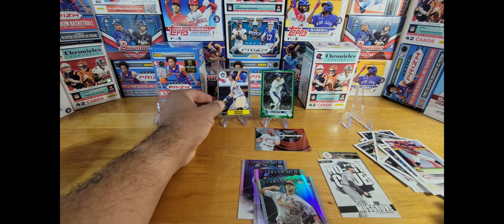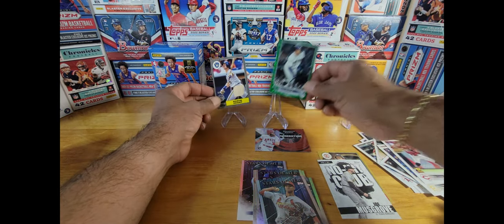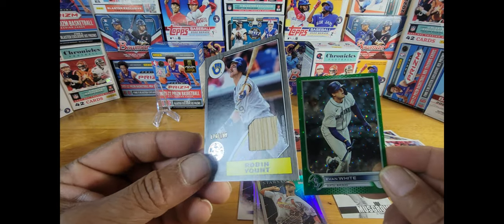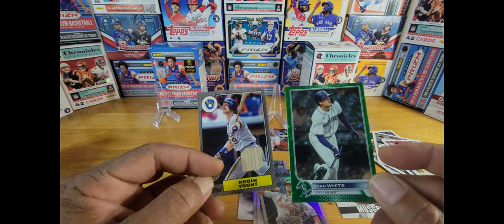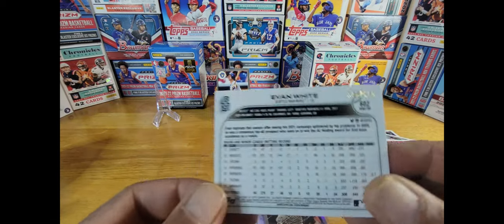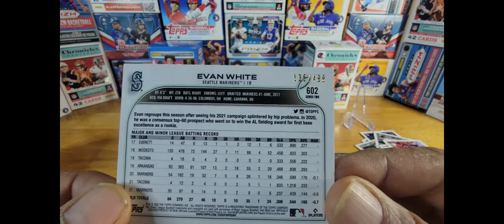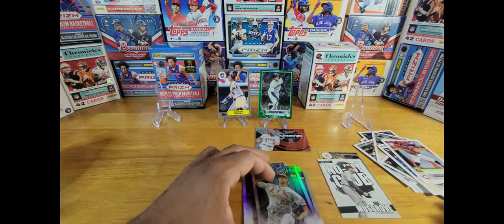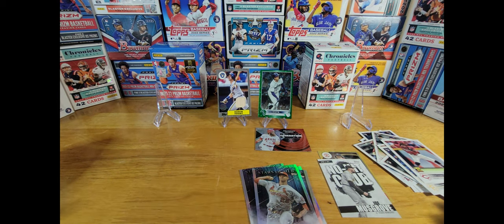So that's it guys — out of 108 cards, my two best cards are Robin Young numbered 176 out of 199, and Evan White numbered 135 out of 499. No short print, so I'll keep hunting. Thank you for coming back, thank you for having patience. Have a blessed night. Peace out till next time.